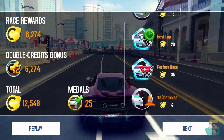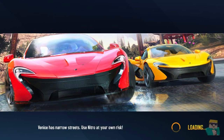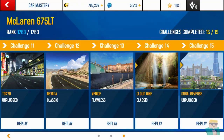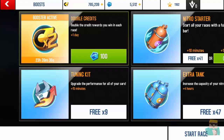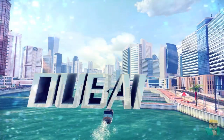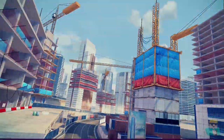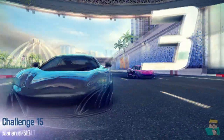You can get 12,500 credits in one race on average. Now, this is running double credits — if you are not running double credits, you will only get half this much. One double credits lasts for 24 hours and it costs 100 tokens.